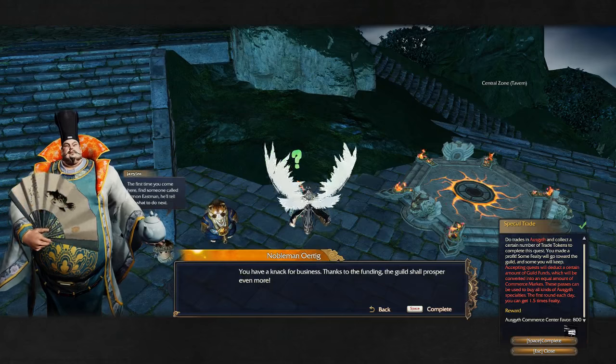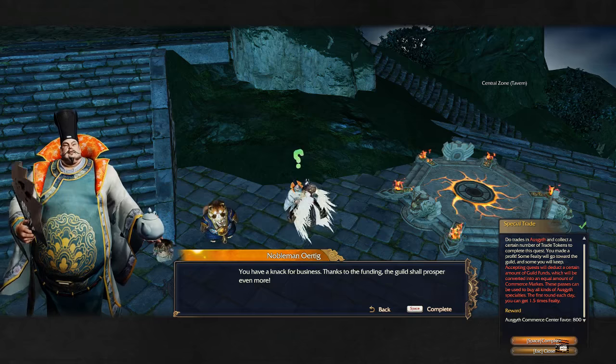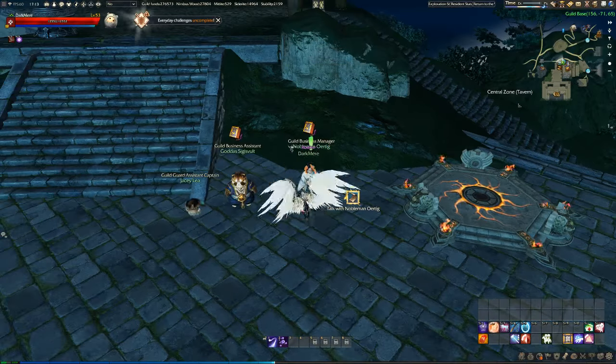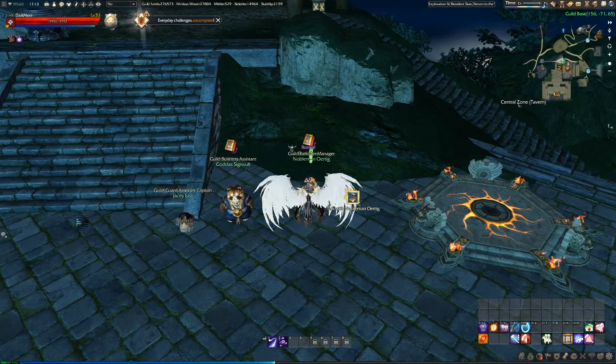And I get some Acustis Cameran Sender Favor, something you can use later, I think. And I turn it in, and I get the quest again. And I got some Imperial Notes. So as you saw, you get some, and the guild gets some.